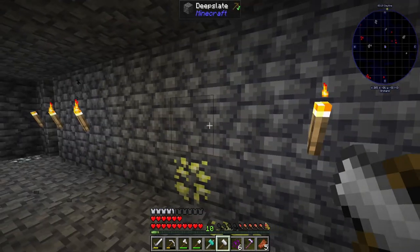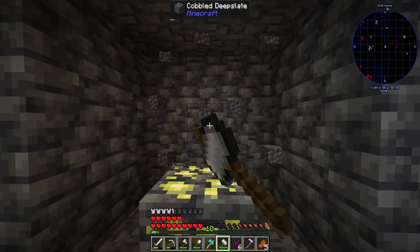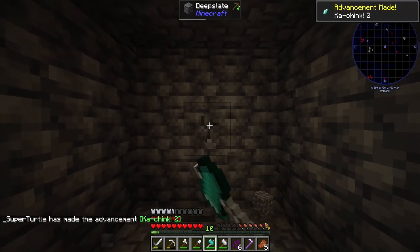We're down here in the mine. Iron - so it doesn't mine the ores, which is okay. That's the speed of iron, which is great. But diamond is a little bit faster.